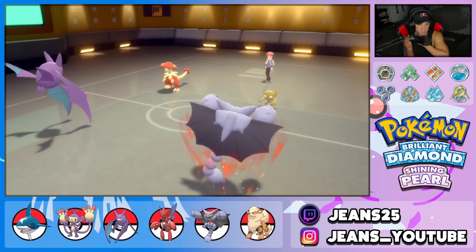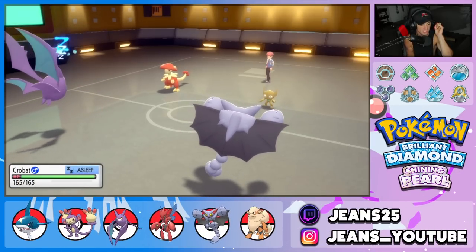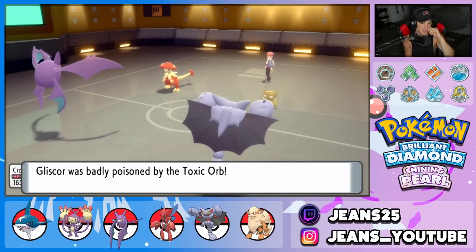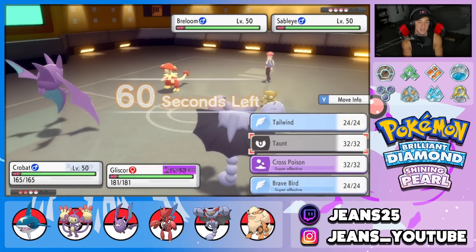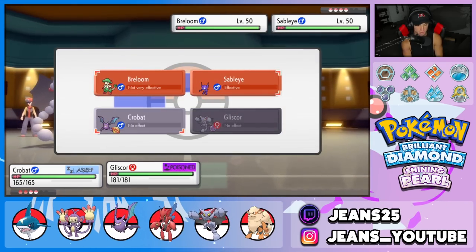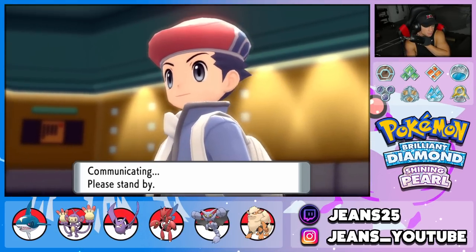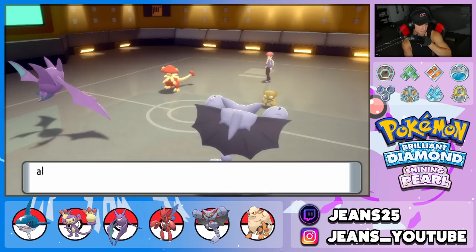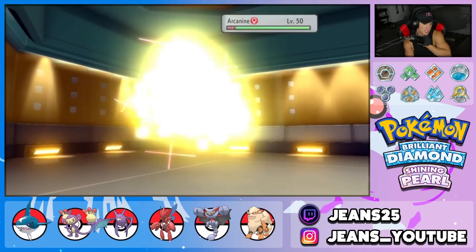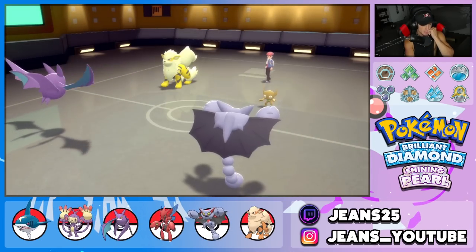Toxic Heal means we can't be put to sleep — we're just going to slowly power up. I'll Cross Poison and go for Facade into Breloom. He withdraws Breloom and sends in Arcanine, triggering Intimidate — but we're still at plus one Attack from the Swords Dance, which is solid. I wish I'd used Earthquake there. Foul Play comes in from Sableye but with Poison Heal giving us HP back, it's manageable.